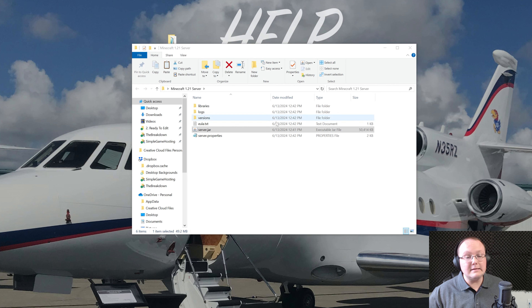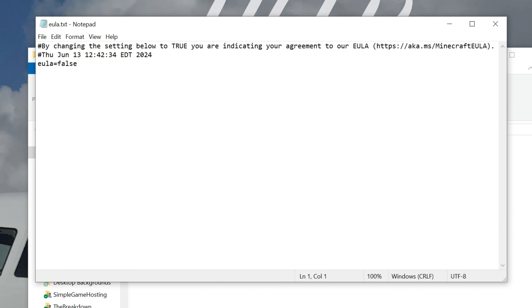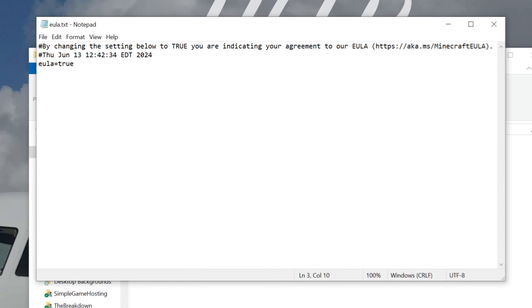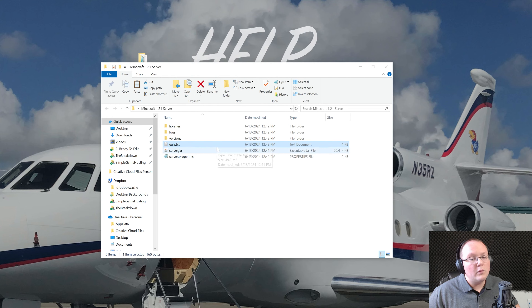Now you can double-click the server.jar to get the files and folders. Your server isn't ready yet because you need to open the EULA.txt file. When you open it, you'll see the Minecraft EULA. Assuming you agree to it, change 'eula=false' to 'eula=true' — T-R-U-E — exactly like that. Then click File, Save, and you've now agreed to the Minecraft EULA. When you double-click the server.jar again, your server is going to start.